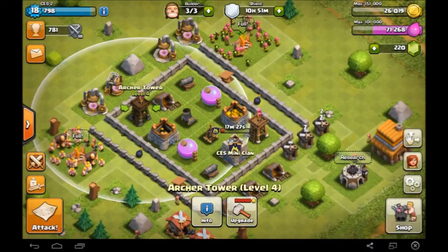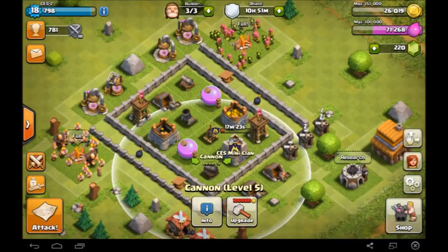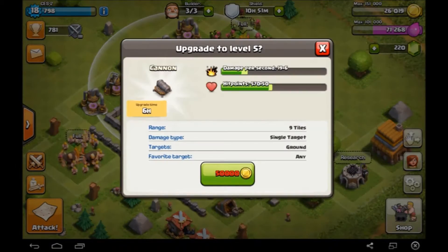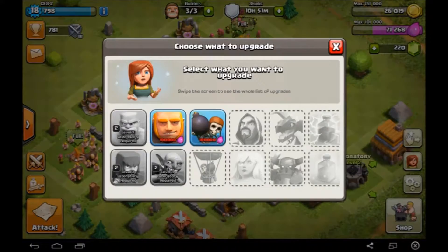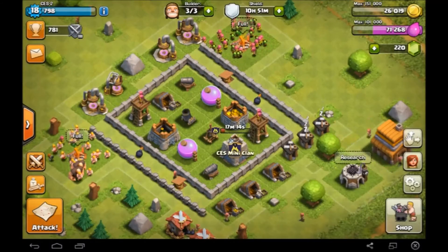Maybe do some defences, hopefully get this arch tower up and maybe a cannon — no we can't do a cannon. So maybe this cannon, that's 50,000, and then if we can maybe get something done in the lab. So I'm going to go and find a few raids and I'll go back to you guys.